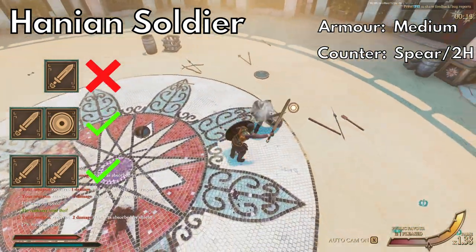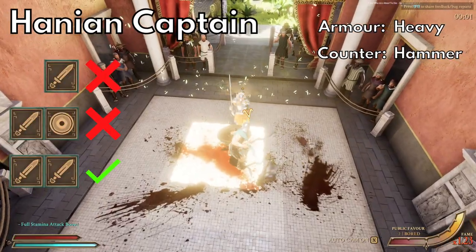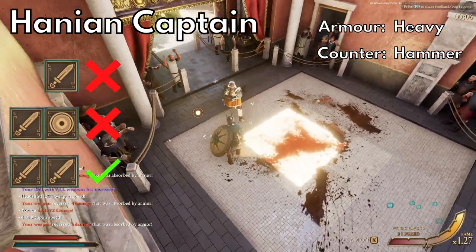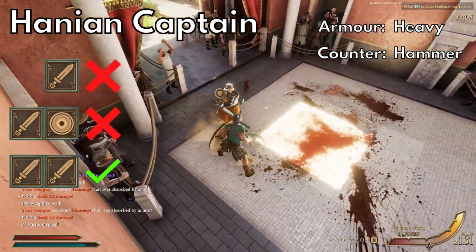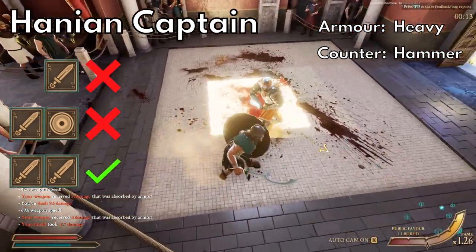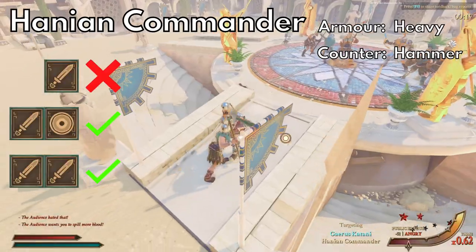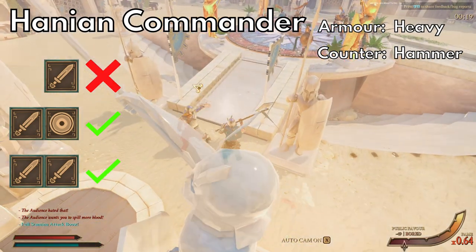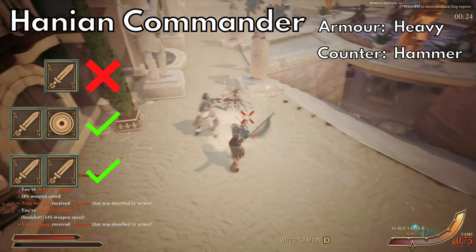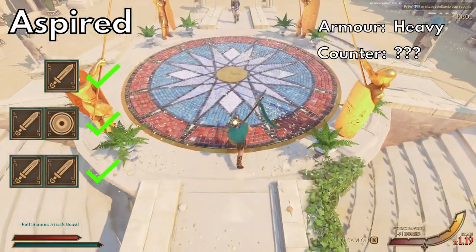The bardiche isn't the longest two-hander so it shouldn't give you too much trouble, even if you were planning on fighting against a shield. The Hanian captains are very straightforward — they'll always have really heavy armor and a two-hander. These guys are pretty much the heaviest armored non-aspirant enemies in the game, so weapons that ignore 25% of armor are great. They'll feel really dumb when they get smacked with a hammer, and you can always pop their helmet off and hit their heads. Hanian commanders are like the captains except they use swords or mired nchakas with a tower shield too. The hammer bullies them; otherwise anything good for shields will do.